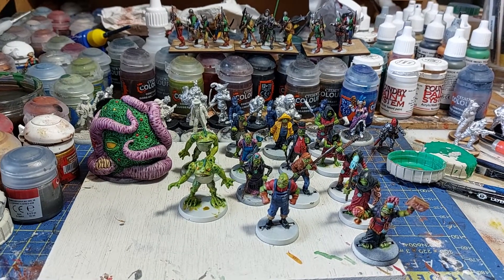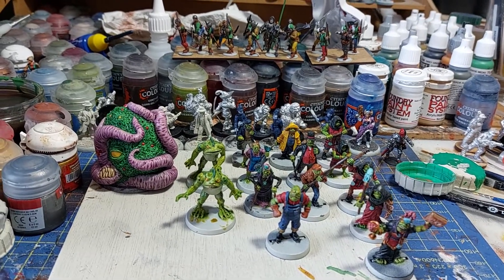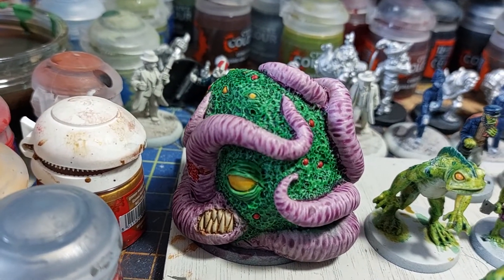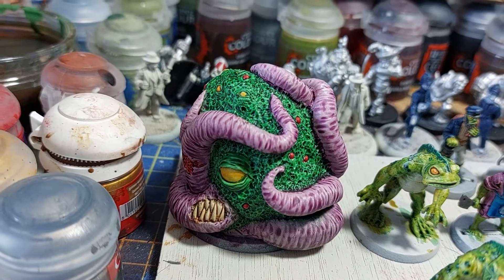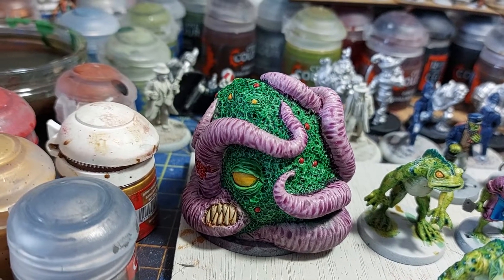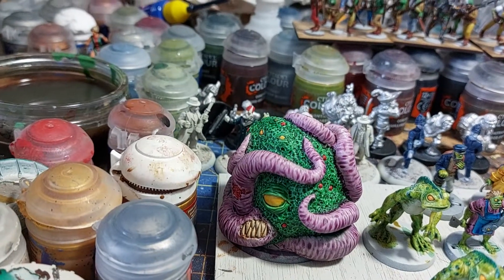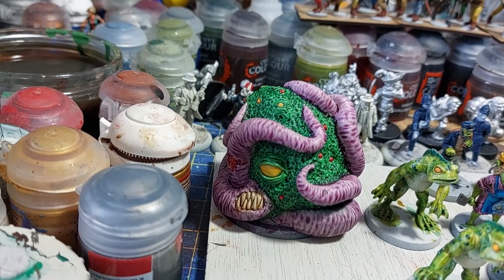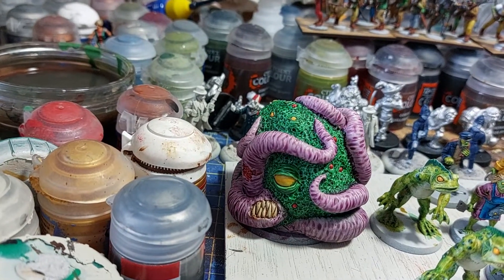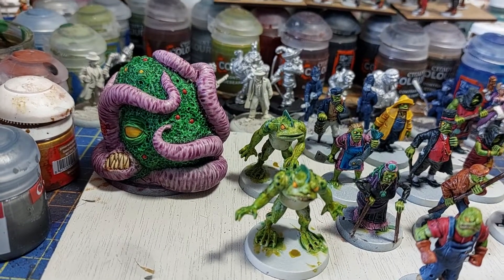These are all Crooked Dice miniatures. On the left here we have a Shoggoth — that's a resin miniature painted up completely with contrast paints; I don't think I used any normal paints on that one. It was fun, basically just deciding what colors to use. I think it looks particularly disgusting, which is what I was aiming for.